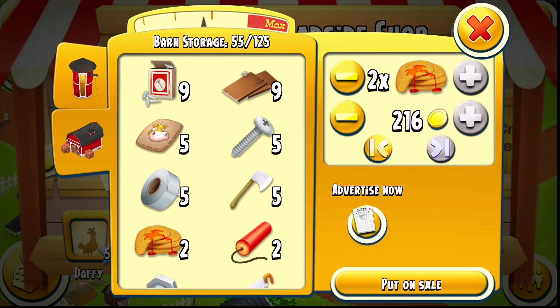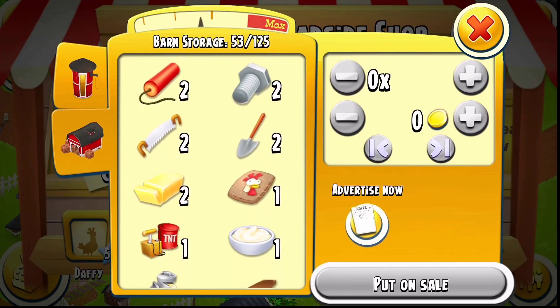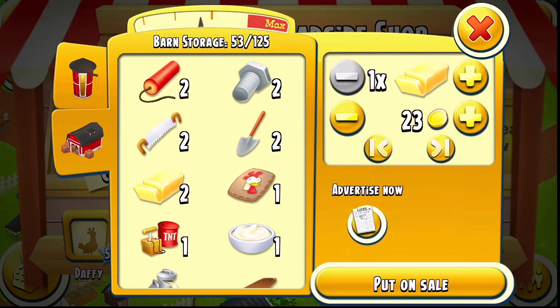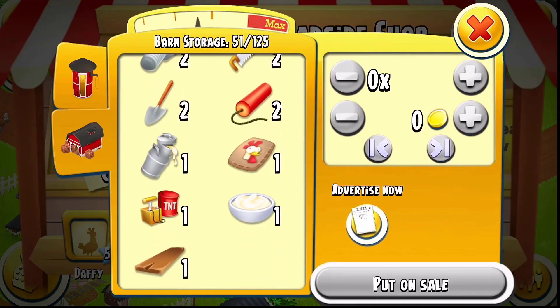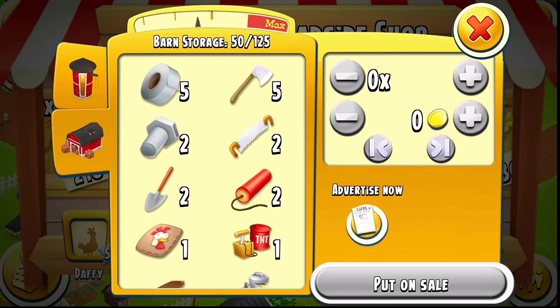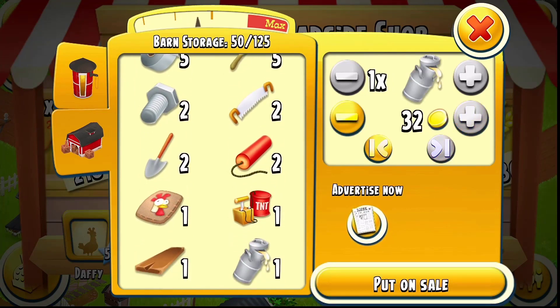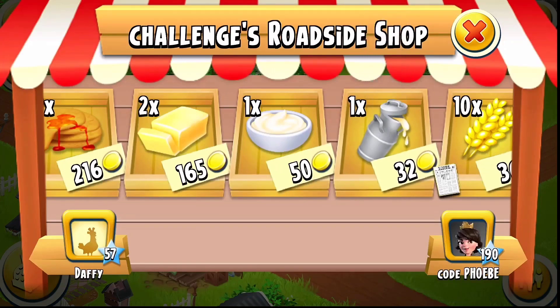I'll keep the dynamite. I'll sell the two butters and the one cream. I'll keep the plank, and I'm going to sell off that milk as we will have more to collect as we move further into this game.